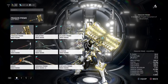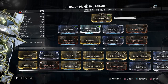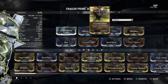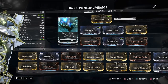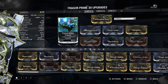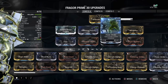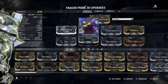Moving on to the builds. Configuration A. The stance mod that will be used is Crushing Ruin, as it matches the polarity. Now this is a two-forma build, so bear in mind. We have Primed Heavy Trauma, and we have Shocking Touch with Fever Strike, which gives our Corrosive against those Grineer and Infested enemies.